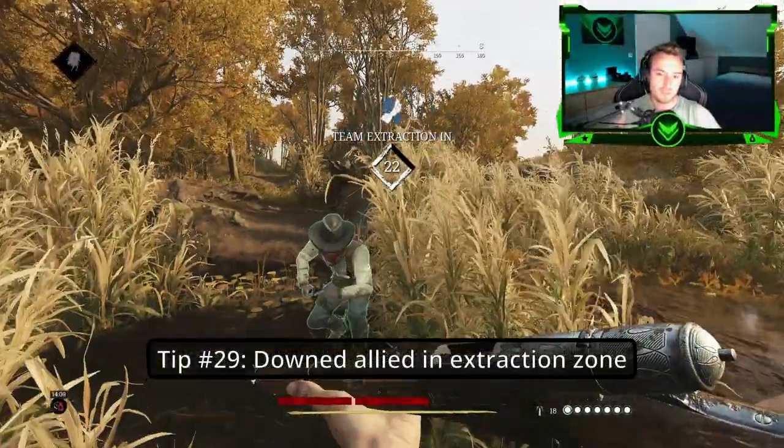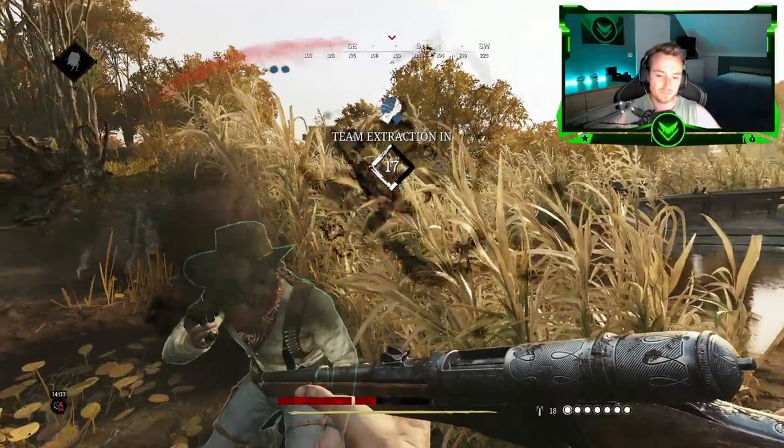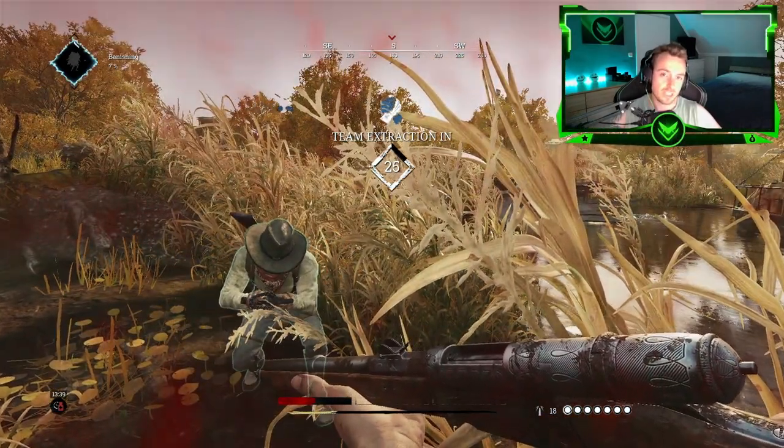Tip number twenty-nine: Whenever an ally is downed in the extraction zone, the timer will actually stop. As you can see the timer is now fully reset to 30 seconds.